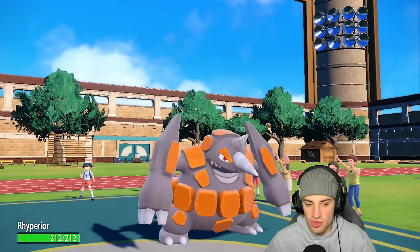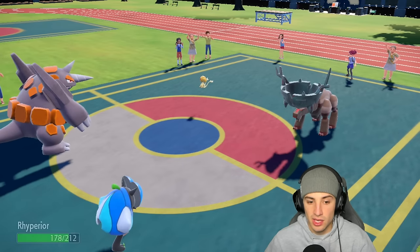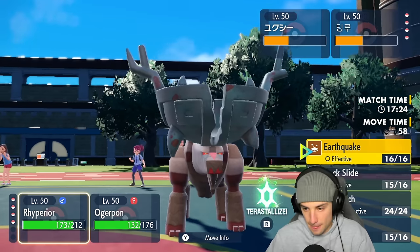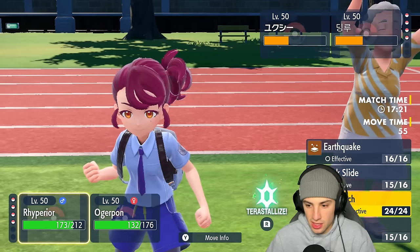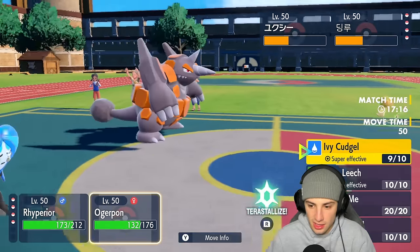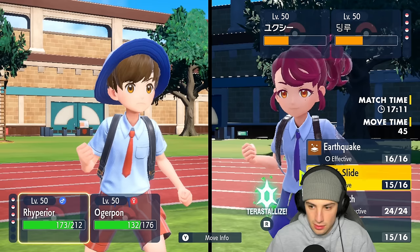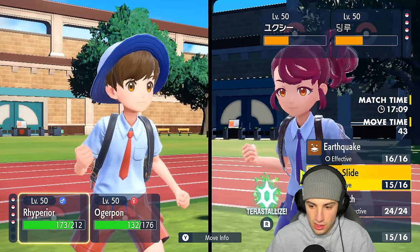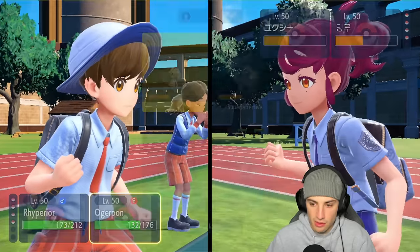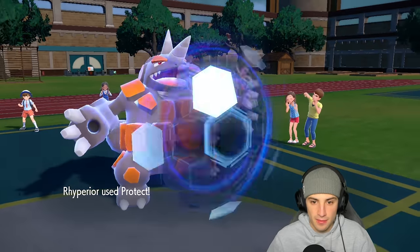Ryperior comes back out — it does take Stealth Rock damage, so a little bit of damage on each side. I could send Earthquake or go for Ice Punch — I kind of want to try to kill Ting Lu, but this thing is really annoying. Actually, let's have Ogrepond finish it off with Horn Leech. I'll Protect with Ryperior this turn — Protect comes out and we're blocking up.